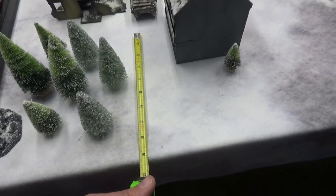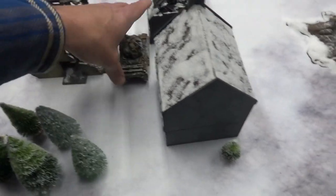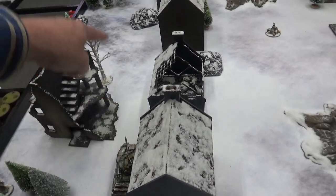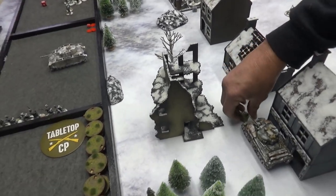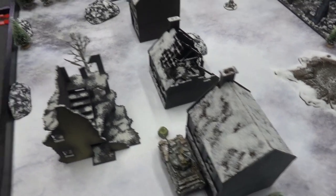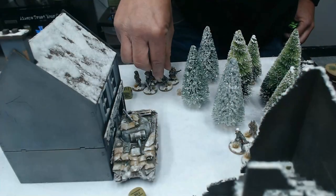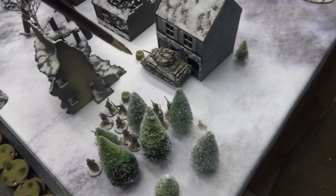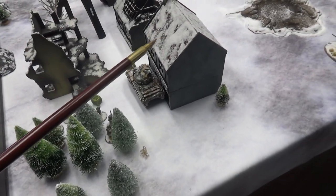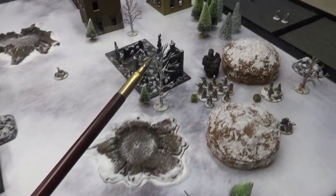Just a note on vehicle movement: you measure from the front edge — the front of the vehicle goes the distance and then stops, not from front to back. The Sherman advanced nine inches from the edge. Technically you'd measure from the front, so it would stop back here, but I think you still had line of sight to that squad. That's how you move. Next die — Americans again. That squad came in as his last first-wave unit and did a run move, running around the building. You cannot run through any kind of terrain — no running into ruins, no running through trees. You can run anywhere else, just not through dense terrain.